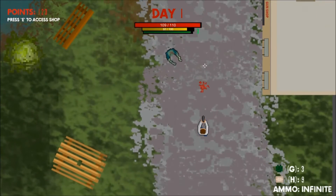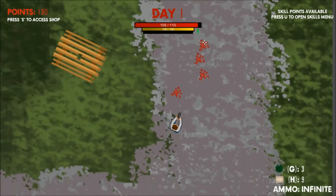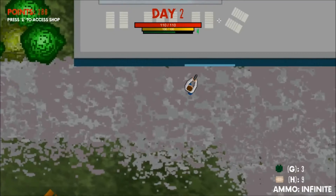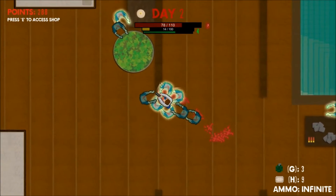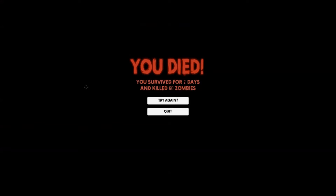When you are hit by a zombie you will begin to take bleeding damage, reducing your health by 1 point every second. If you are hit by a second zombie before you heal, then the damage will increase to 2 points every second, and so on. Bleeding can be stopped by using a bandage, and the bandages also heal 5 points of health. If your health is reduced to 0 then you die and the game is ended.